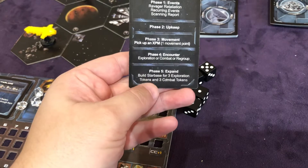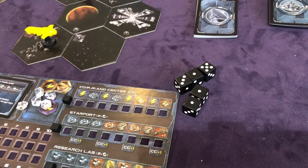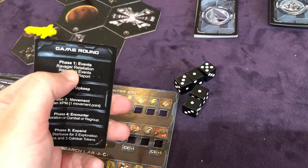Now we go to the Expand phase — this is only for building star bases, which we're not going to do. Round one is over. Just like that, we did one round. I did it in probably three times the amount of time it should actually take you because I'm explaining things along the way. We now move to round two — Ravager Retaliation: we just move this up by one. There are no event cards, so we can avoid that.